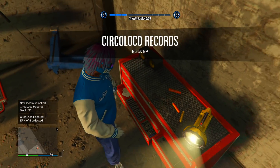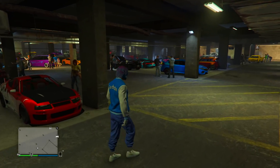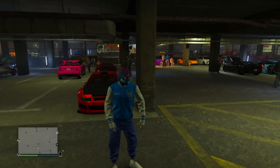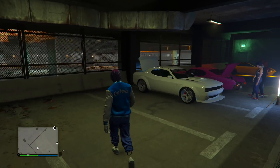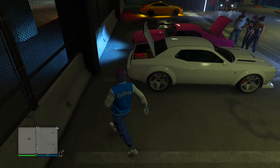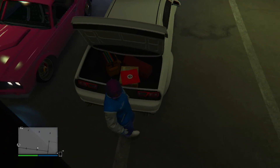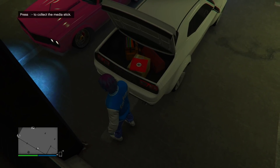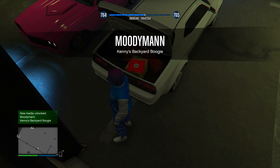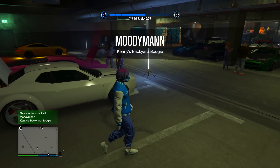The fifth media stick is also inside the LS Carmy location. Look for a white Dodge — this exact car. Once you find it, come over to the back at the trunk and click right d-pad to collect the media stick. There we go — that's the very last media stick and now we have all five in GTA 5 Online.